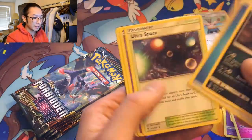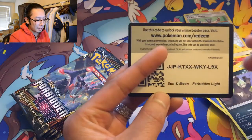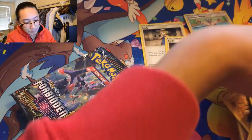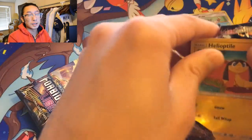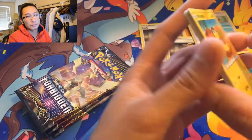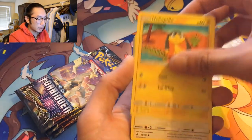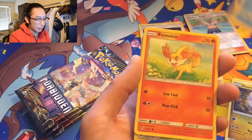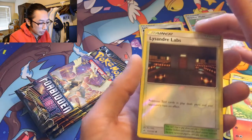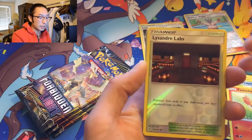I gotta check if it's holo or not because I really can't tell, it's so faint. Hopefully the booster boxes we plan to get will deliver — it's like a set ratio of pulling at least nine hits out of the box for sure, including regular rares. Lysandre Labs — two cards, not sure that's great. I don't play the game.